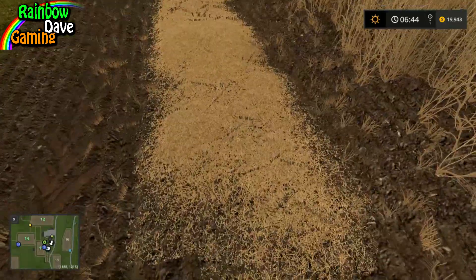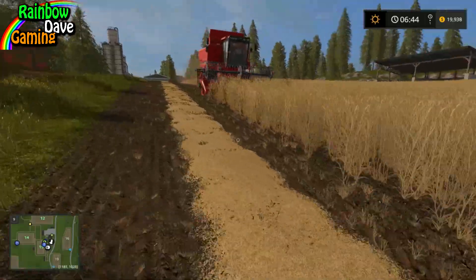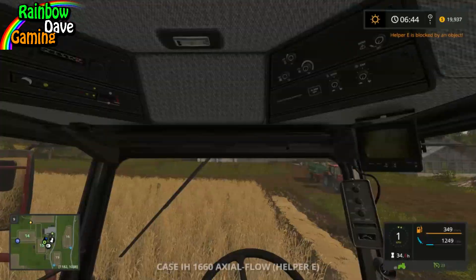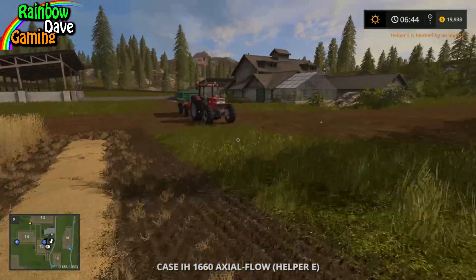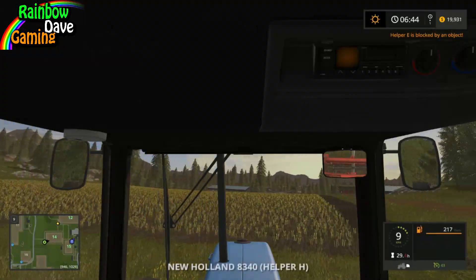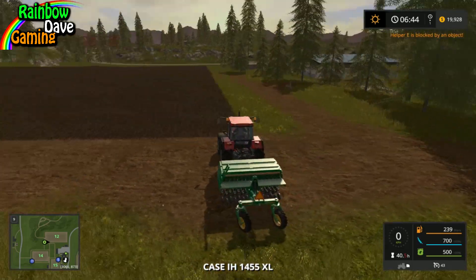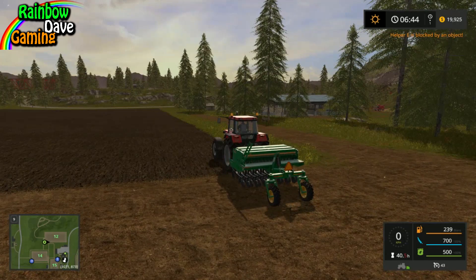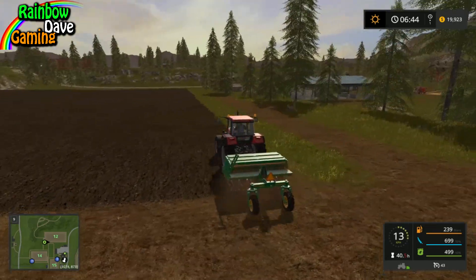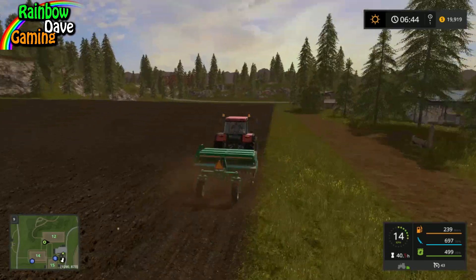That looks really nice actually. How full are you? 19% — you're good for a while yet. Let's see what else we have. We have a Case 1455 here. We can sew with this one — we'll actually do something manually. So we'll sew with this one, and I believe the Cedar is a Great Plains Cedar.